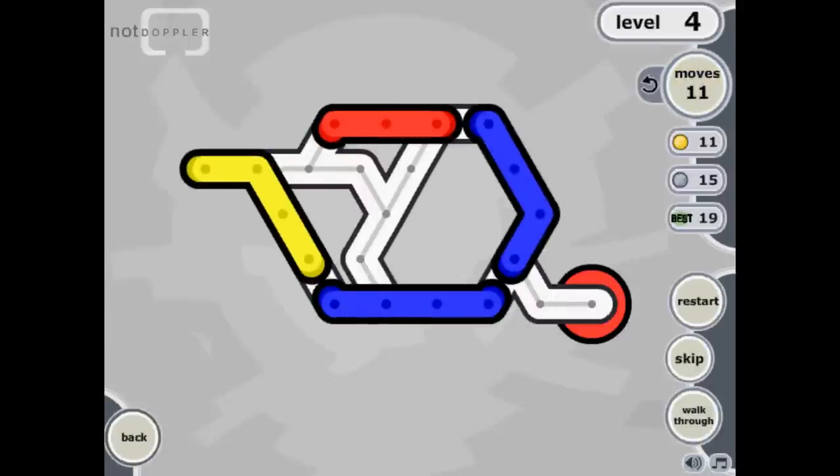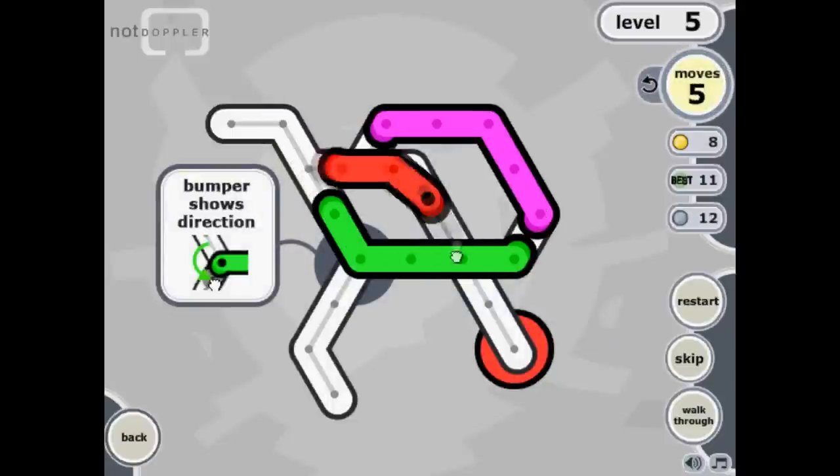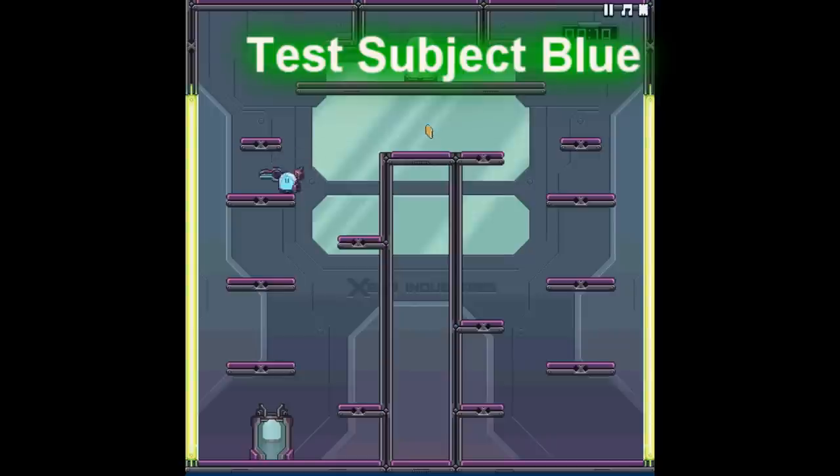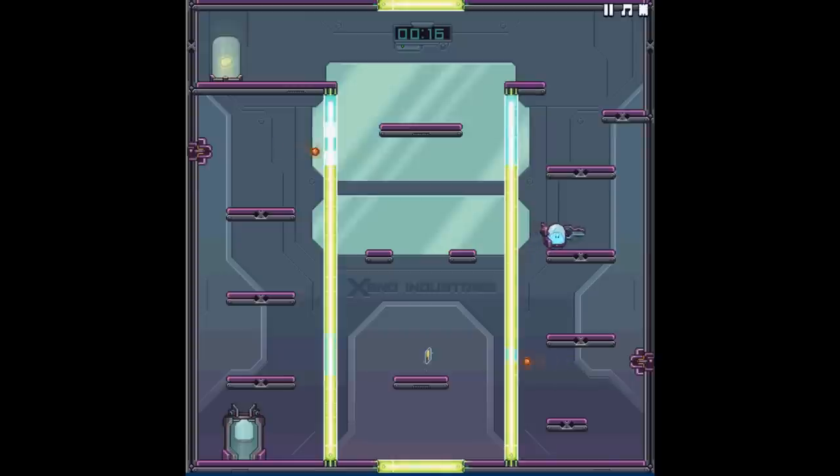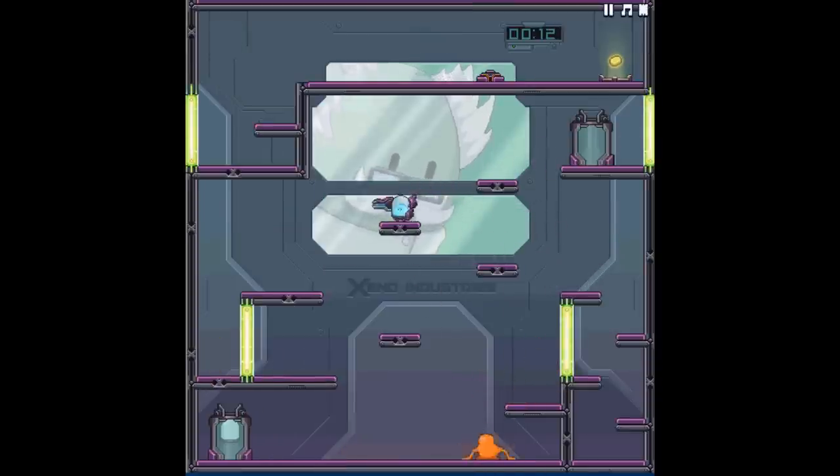Now it's time to look at a game that we missed that we really should have recommended about two weeks ago. That game is Test Subject Blue. This is a game that involves controlling a blue enzyme that has been created by scientists after a failed experiment with creating an orange enzyme. This game is a puzzle platformer, and the controls can be a little stiff or unresponsive at times, but it's not too bad that you won't be able to get through levels. There are 25 levels to get through, and though we missed it, we still recommend it.